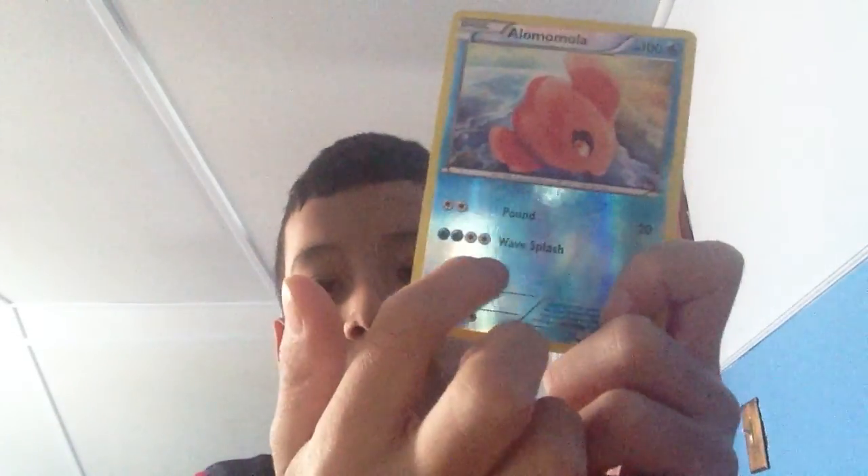Goal Let — 80, Dynamic Punch. It's one of my favorite cards that I've seen. Olomola — 100, Pound, and Wave Splash.